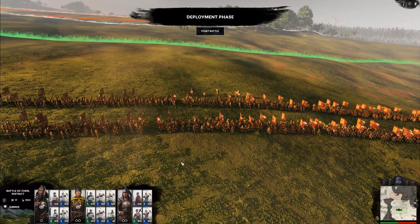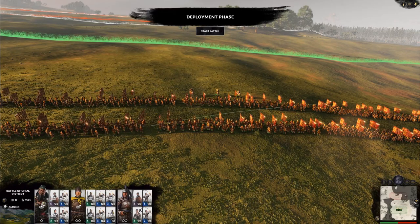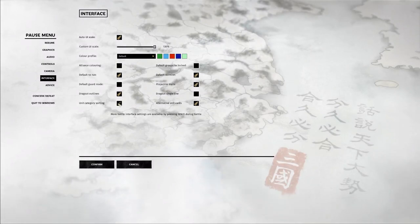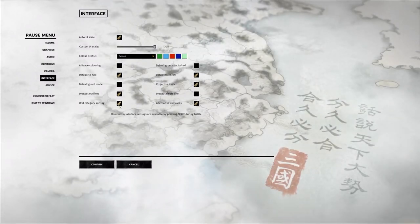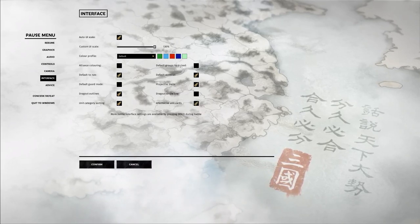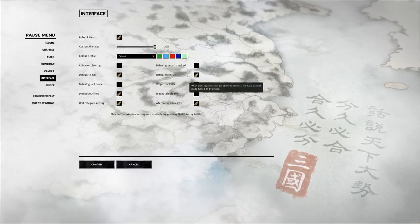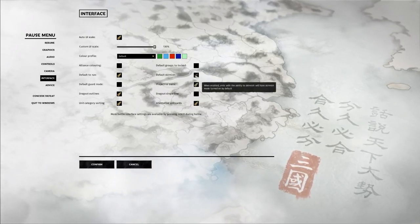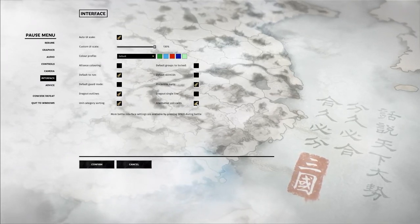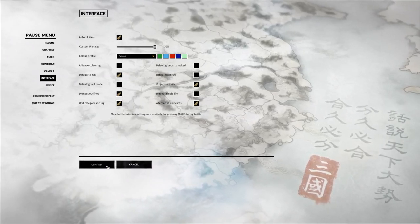If you want a more classic Total War approach — or at least a Total War Warhammer approach to your unit selection at the bottom — go ahead and press escape, go to Interface, and then select unit category sorting. We'll also talk about another one called drag out single line. You can change other things here, like groups that lock automatically when you create them, and default to skirmish — I'm actually going to shut that off. And another one called alternative unit cards.